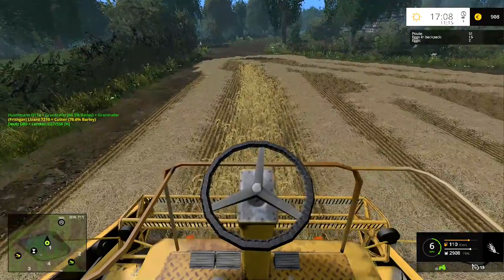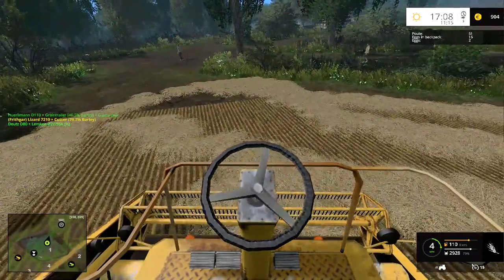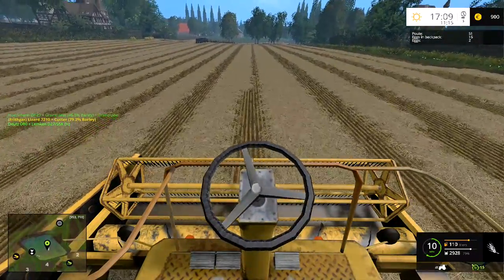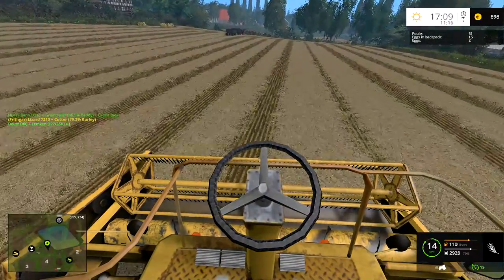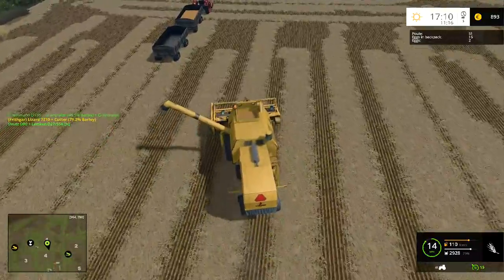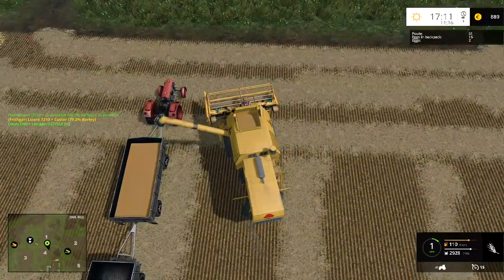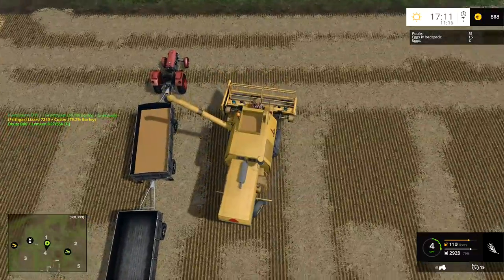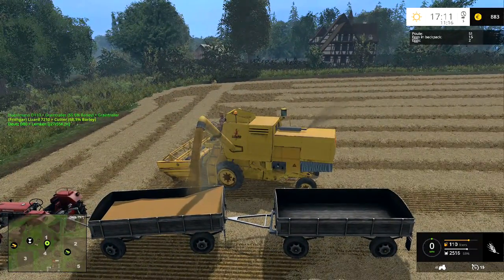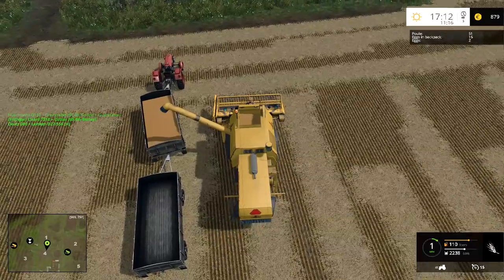That is actually all of our combining done for a little while. We've got a field of maize that's growing and that will probably be grown by tomorrow. The potatoes and sugar beet will be ready as well, so we do have those we can get on with soon. I've actually got a couple of really good mods for harvesting the sugar beet and potatoes - one mod is actually a mod pack which I think is absolutely fan-shmabulous. We'll be doing that fairly soon. The plowing and cultivating are jobs we can just leave going.